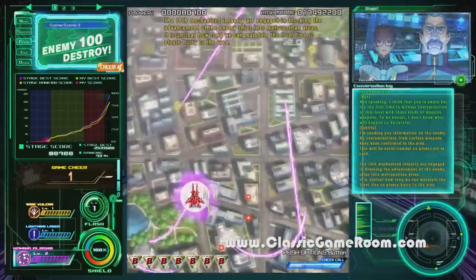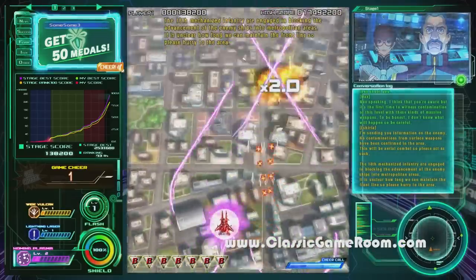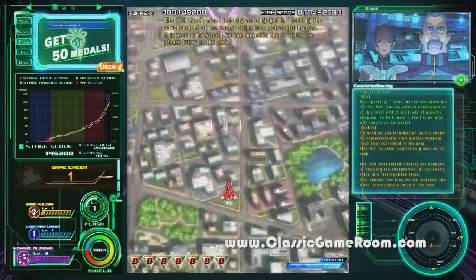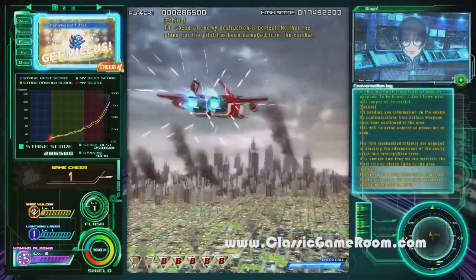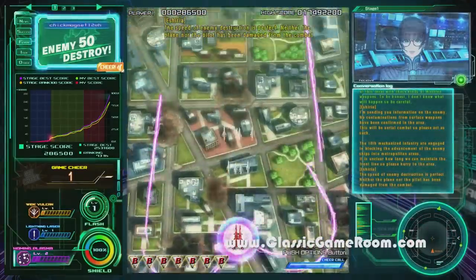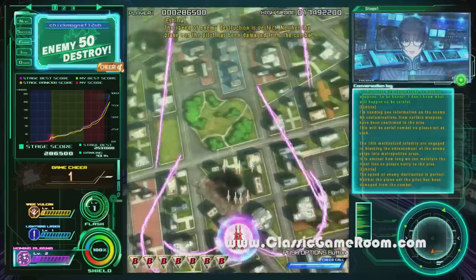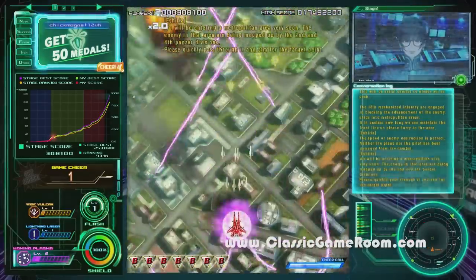Raiden 5 has a plot and some voice dialogue, which you can thankfully turn off. If I want a plot, I'll go watch a movie. I'm here to blow up things with spaceships and homing lasers, and in that respect Raiden 5 does a great job. There are three ships to choose from and you can make some weapon loadout decisions.